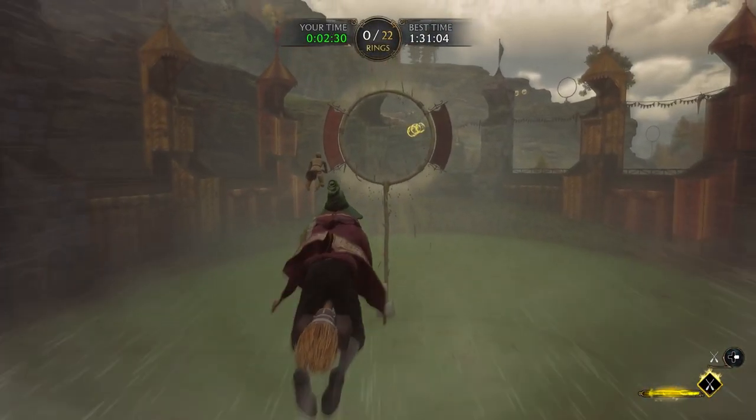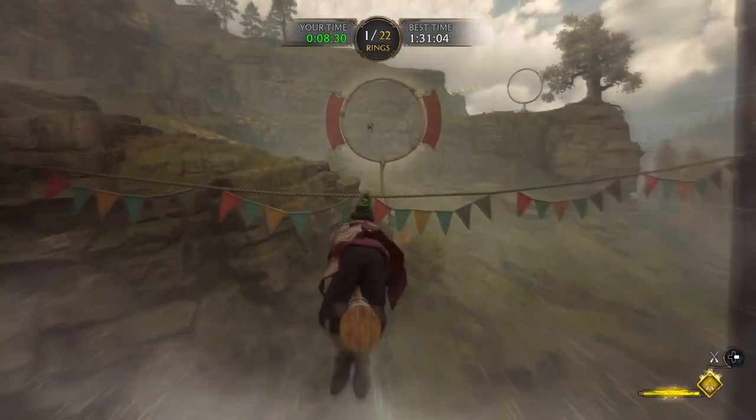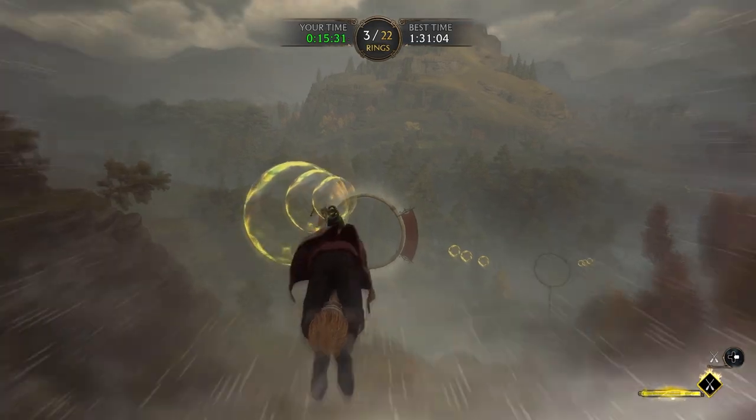Hit both your trigger buttons at the same time to get a good start. What you want to do is center these bubbles into the ring. If you can't center them, the bubbles will tell you a story — top right means you're drifting top right.